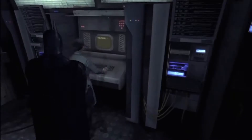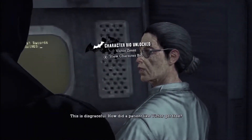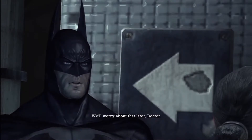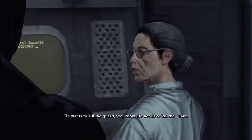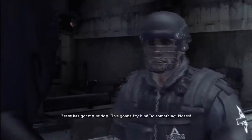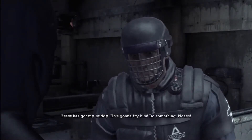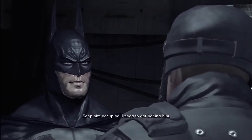This ends up being a tutorial on how to ascend to the gargoyles, which is a huge part of this game, and how to use the grapple gun. You don't need to talk to the doctor, by the way, but you do actually hear her voice in some of the voice recordings you pick up along the island. You do have to talk to the guard, though — otherwise the game won't let you know about detective vision or the ability to jump from gargoyle to gargoyle.